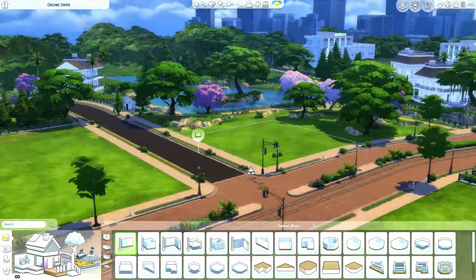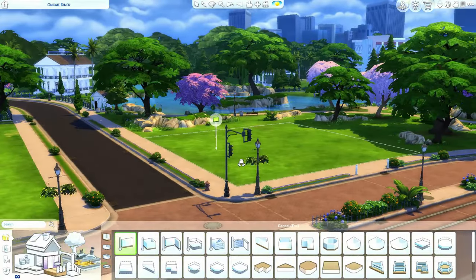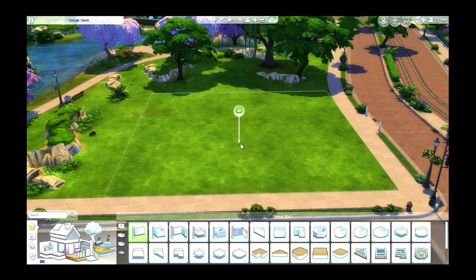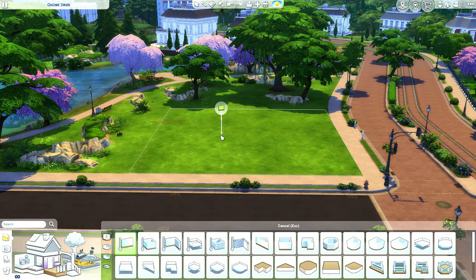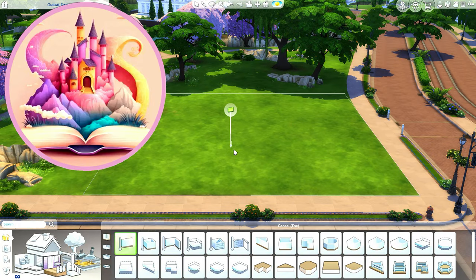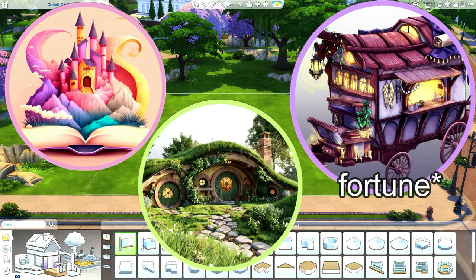Hello everybody, it's Umbellas. Welcome back to a brand new video. Today we're gonna build three tiny homes, but each tiny home is gonna be a different fantasy aesthetic. So I have three fantasy ideas in mind, which is gonna be a pop-up book kind of build, a hobbit hole, and a fortune teller's wagon.